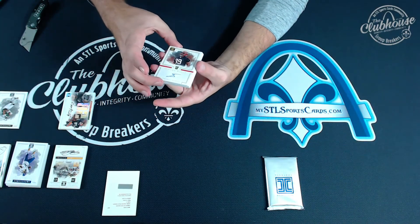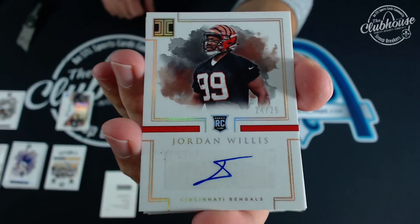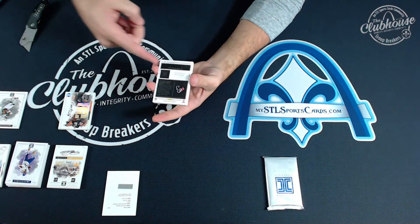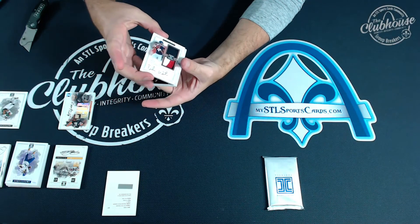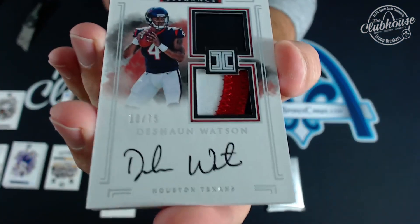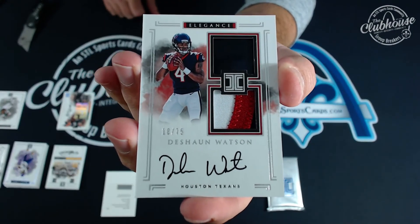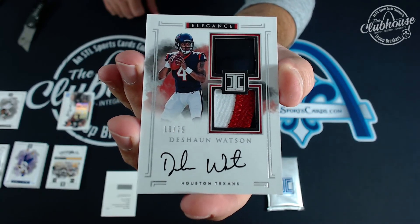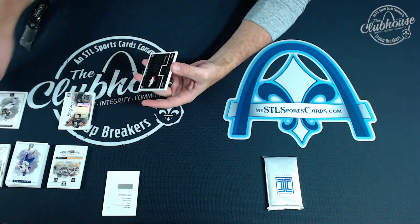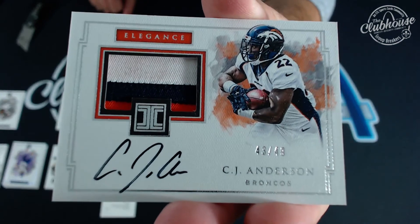Jordan Willis 24 of 25 — Howie. Uh-oh — Deshaun Watson 18 of 75, In Bork, rookie helmet patch autograph! Allen, you've got nine and two. And on the back, before we get to the metal card, 43 of 49 — gorgeous CJ Anderson three-color patch autograph. Ken gets that one.